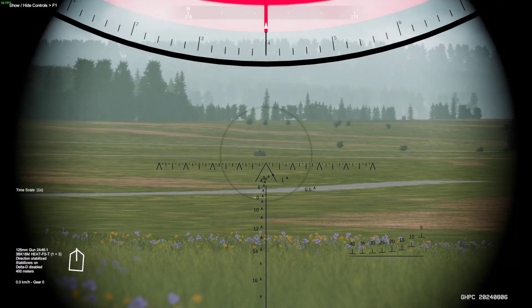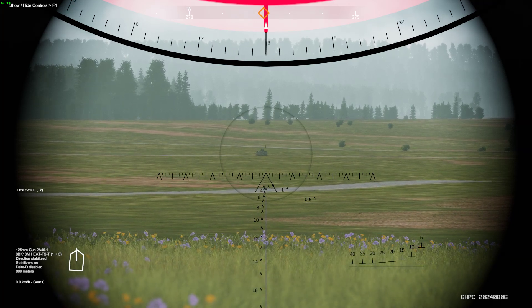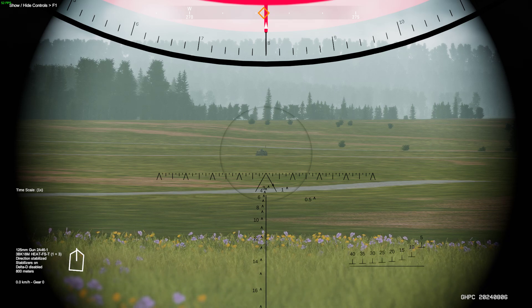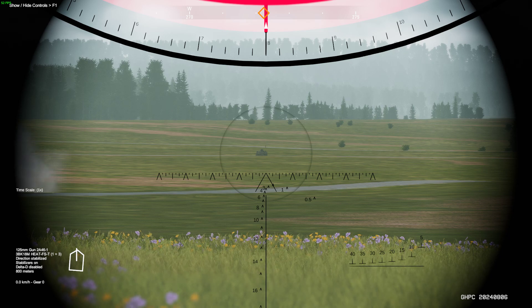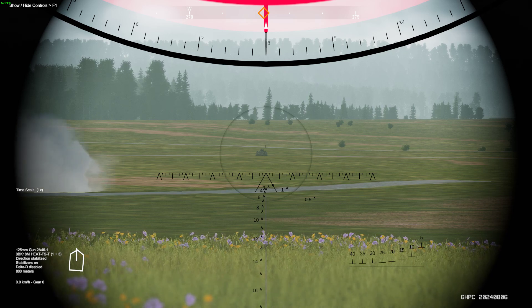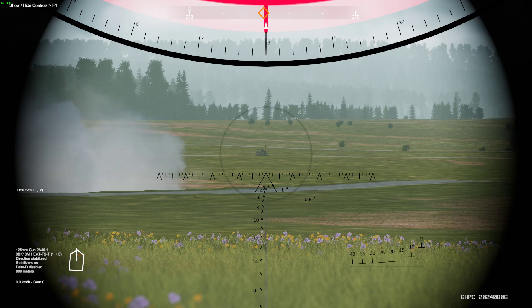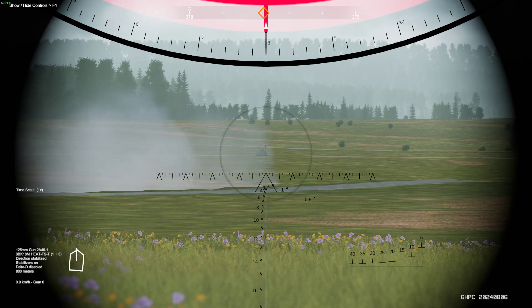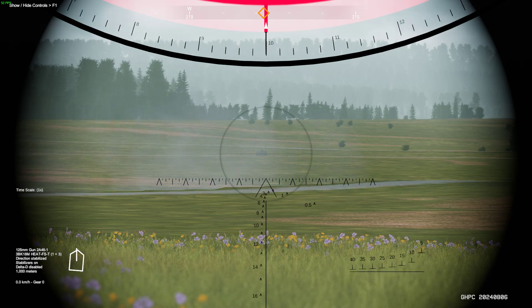We got the other target out here. It's a lot different than the M68-1. The coincidence rangefinder just has this little circle with a line right across the center of it, and you are supposed to match the two pieces of the target up and then you have your range.